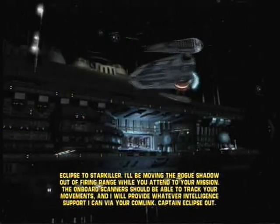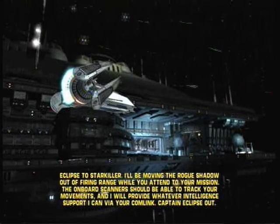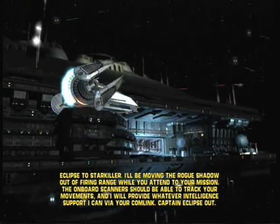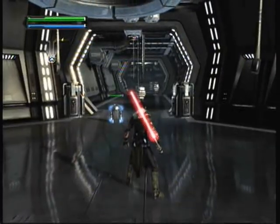Eclipse to Starkiller. I'll be moving the Rogue Shadow out of firing range while you attend your mission. The onboard scanners should be able to track your movements, and I will provide whatever intelligence support I can via your comm link. Captain Eclipse, out.